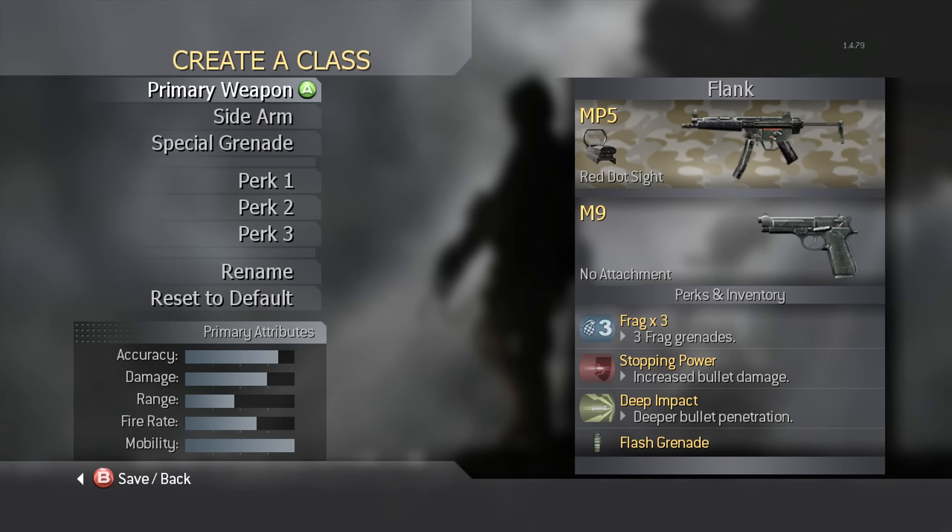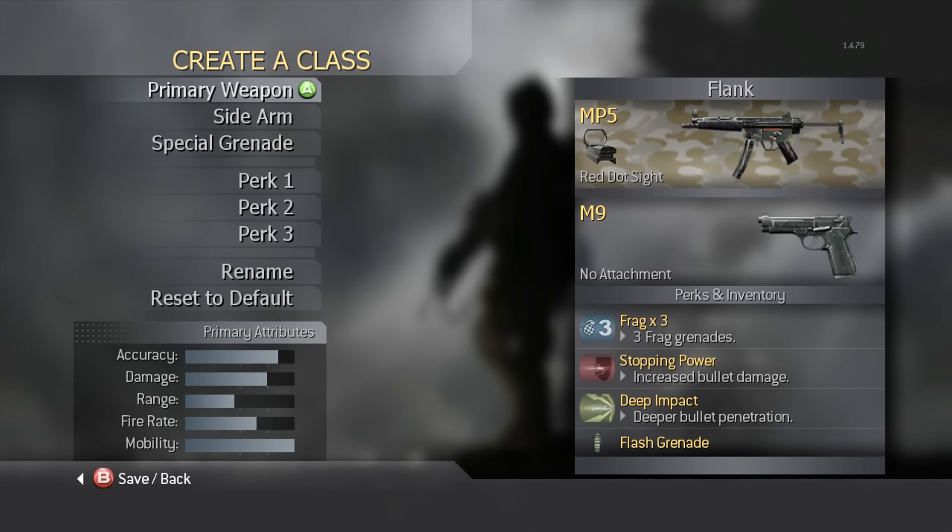Stopping power — I could kind of go either way on this perk. I know they removed it in some of the later games, and the reason for that kind of makes sense. You can't really use any of the other perk 2 perks because if everybody else has stopping power, you're kind of at a disadvantage if you don't have it. Deep Impact is basically FMJ, so we've got that here.